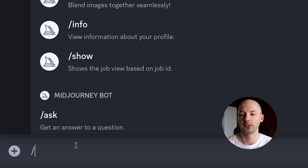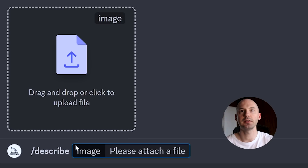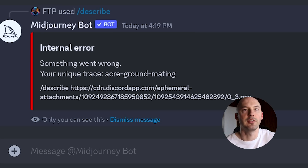We're going to hit slash describe — all you need to do is write D-E, enter. It's going to give us an image. Let's do something weird like this. Oh no, something went wrong. I guess it's not working right now, but I already did some examples so we can take a look.